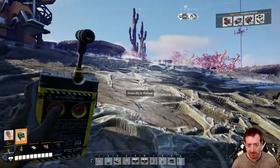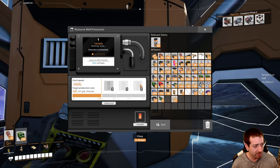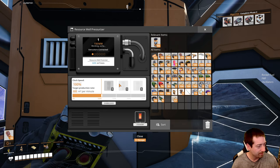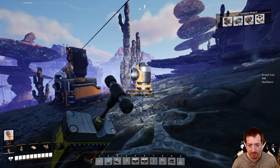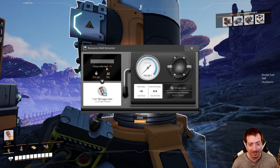Hey Lorene, how's it going? Welcome, welcome. Looks like you've been playing RimWorld. Okay, so this is the pressurizer that's pressurizing. We got this little doodad set up. I might need to unpackage the fuel.